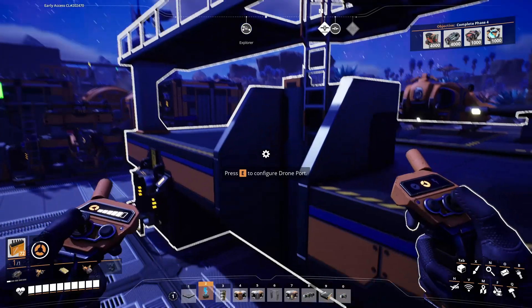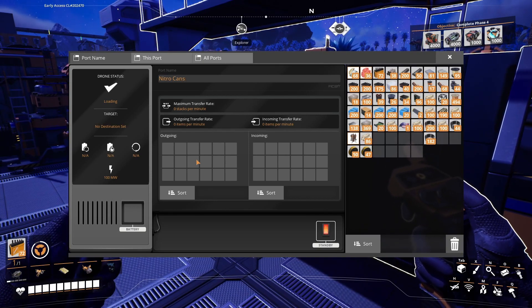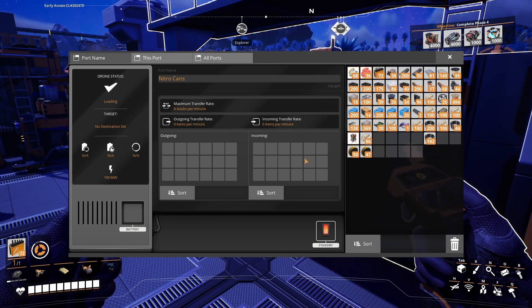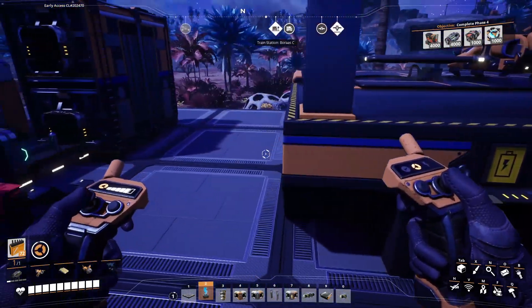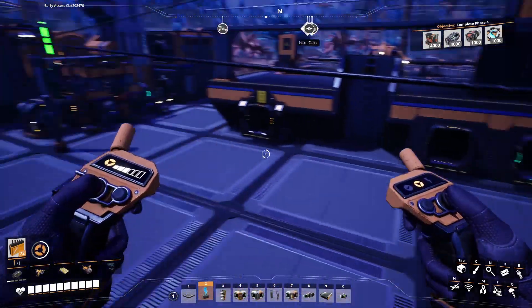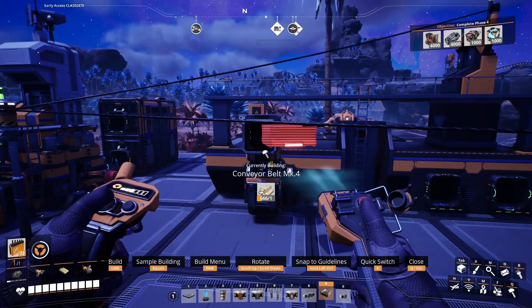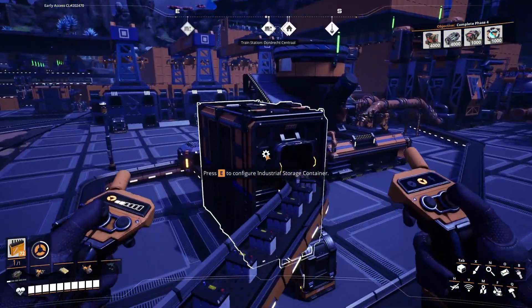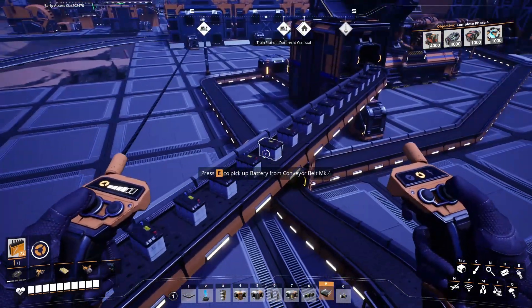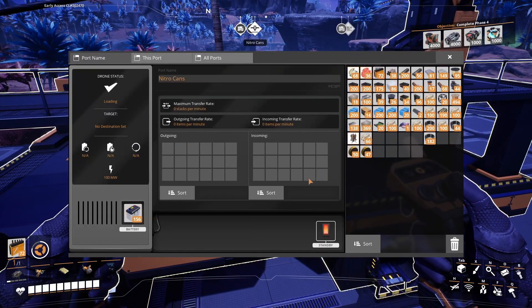It gave me back the other drone, so this one's gonna be 'Nitro Cans.' I just noticed that there's an outgoing and incoming, so I can have it take nitro or empty cans over and then bring back full cans — so that works. I need to run that line over here, and I'm just running it straight out of the main area so I know this thing's gonna have batteries no matter what, or it should as long as my factories don't use all of them. But now this should have power — going up to 200.